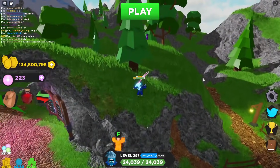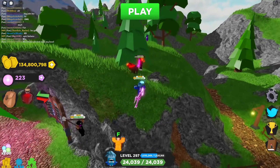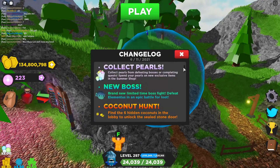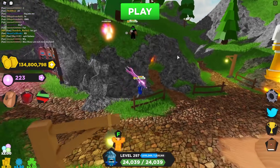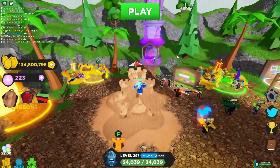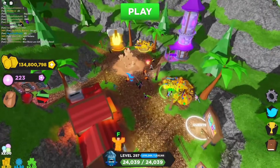If you want to see every single aspect for yourself in writing, you can always go to this little book in the corner of the Treasure Quest screen — it has a changelog of absolutely everything that happened in this update. It's probably one of the biggest changelogs so far.